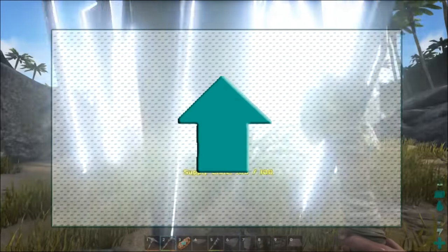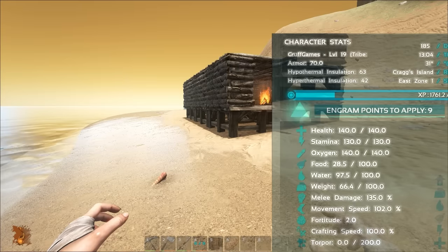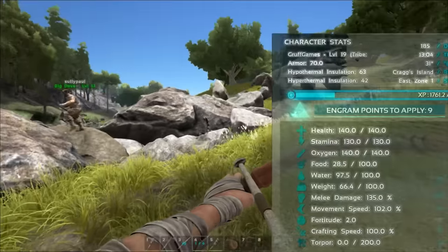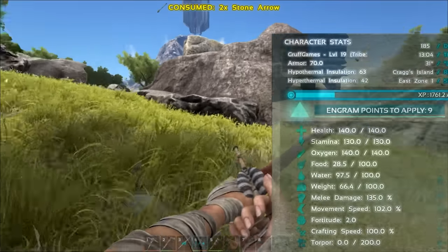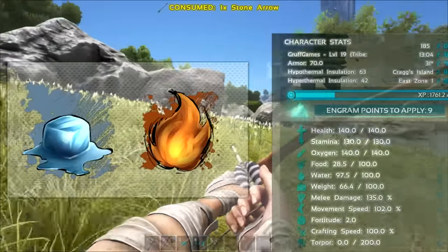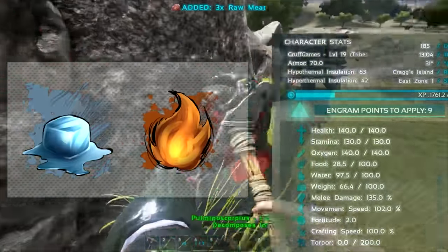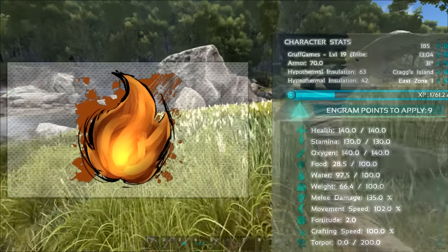The arrow icon is your experience bar - once it reaches the top you'll gain a new level, a new skill point to spend on an attribute, and some engram points to purchase new crafting recipes. This leads us to the inventory and character screen. Starting from the top we have your armor value - this is not something you upgrade via stat points, it's literally what you physically equip on your character. Different clothing and armor have different values; the higher the armor value, the more physical damage reduction you have from dinosaurs and players. Each piece of equipped armor or clothing also has unique hypo and hyper thermo insulation values - your resistance to extreme hot and cold conditions. For example, a full set of chitin armor gives great physical reduction but puts your hyperthermia insulation into the negatives, making you more susceptible to heat.